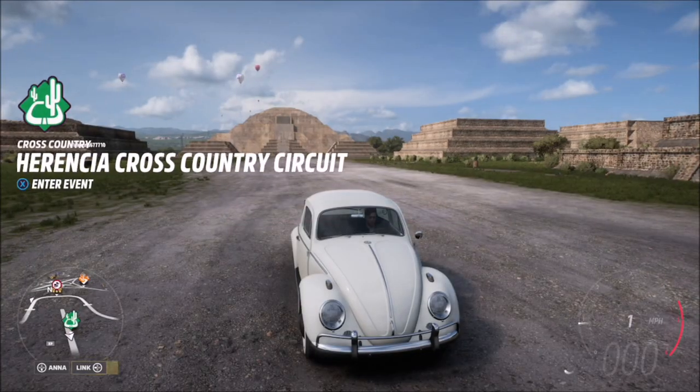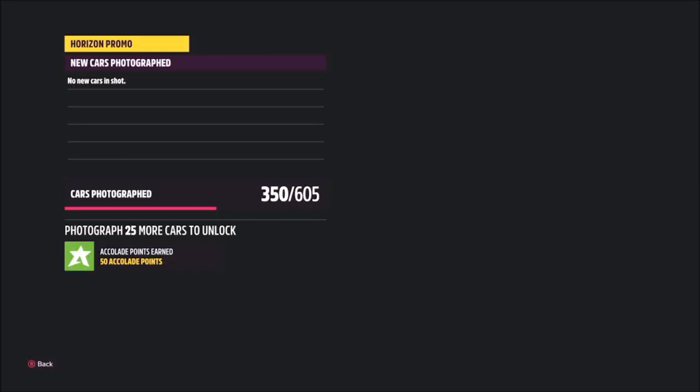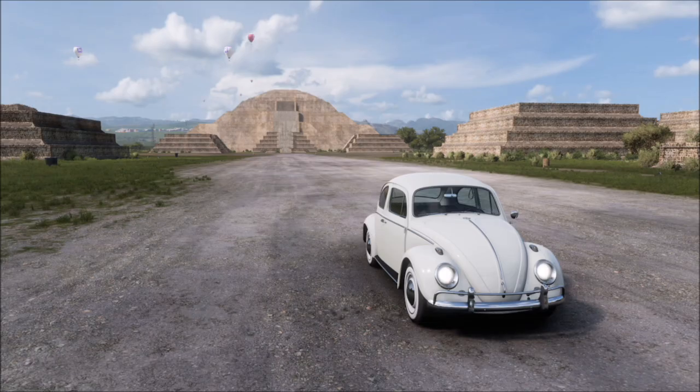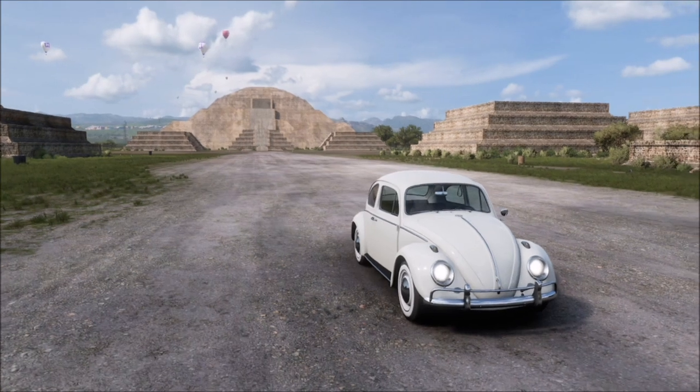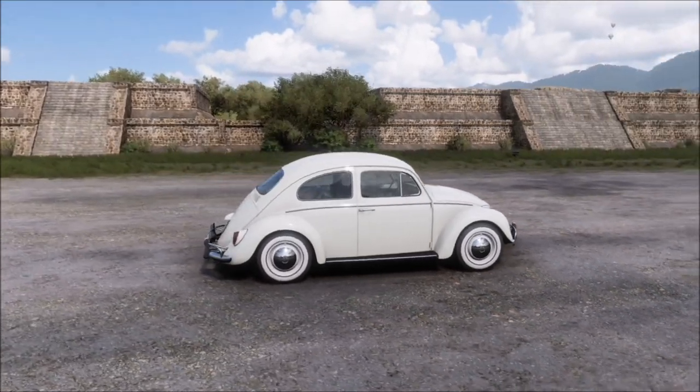As you can see, that big structure behind me is the one shown in the little thumbnail image of the challenge. Once you take the photo, it'll pop up with two boxes — one saying that you've taken a photo of a cult car, and one saying that you've taken it in the correct location. And that will be it, challenge complete.